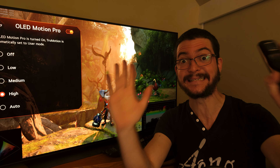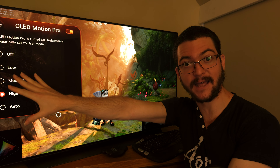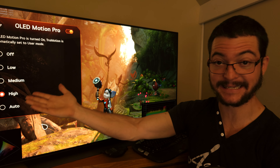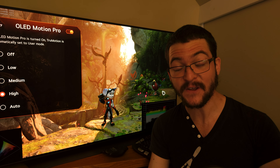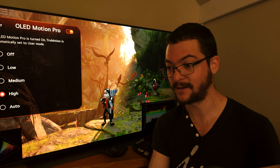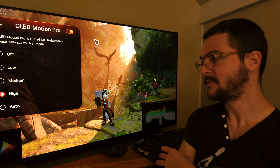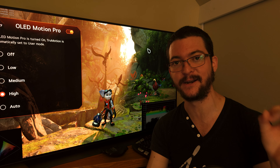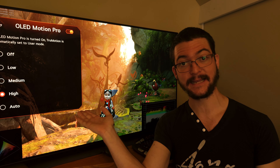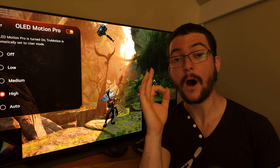At 60 frames per second with OLED Motion Pro, this looks better than 120 frames per second in terms of motion clarity. At 60 FPS it looks like 158 frames per second — better than a 144Hz sample-and-hold display. If you have an LG CX at 60 FPS, yes it looks dimmer and flickers a little more, but it looks like 240 frames per second in motion.